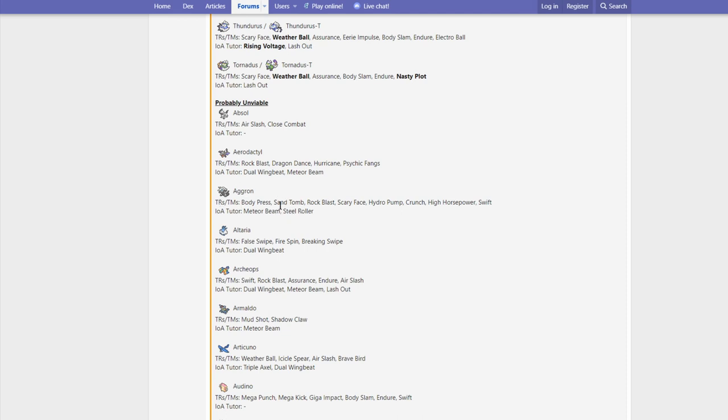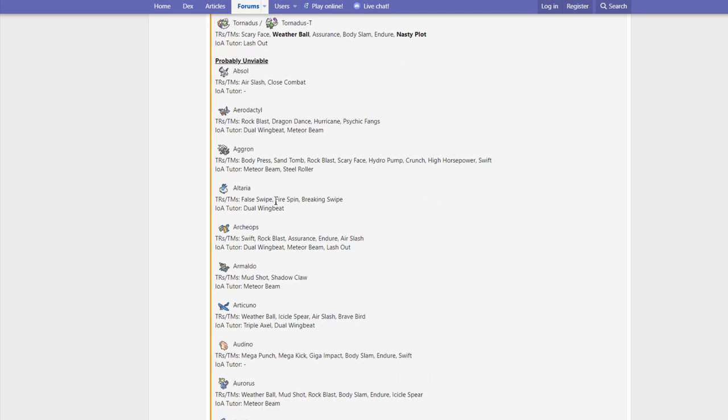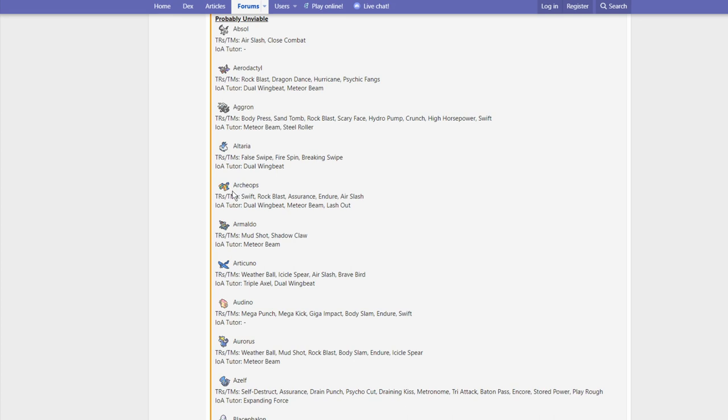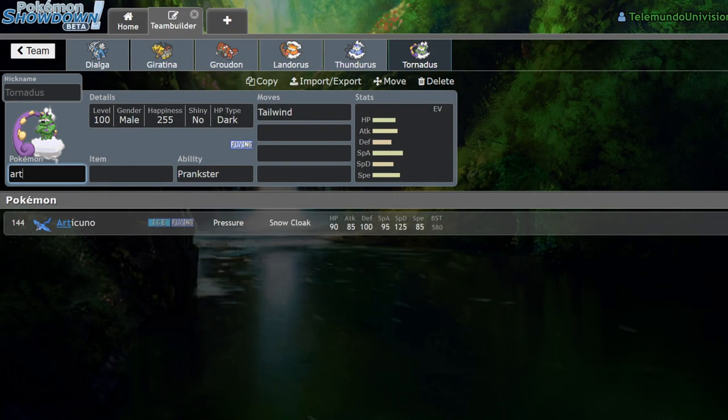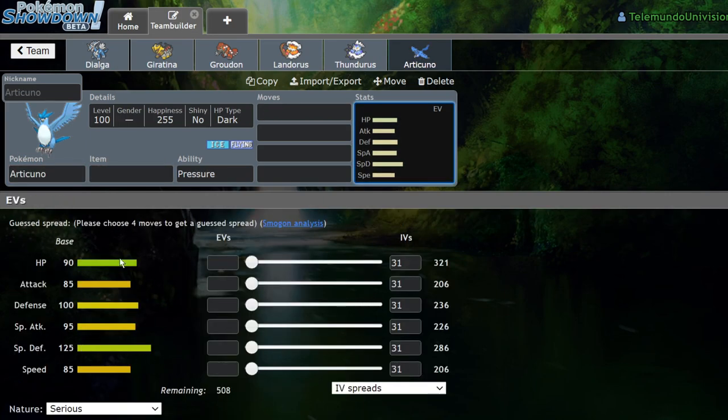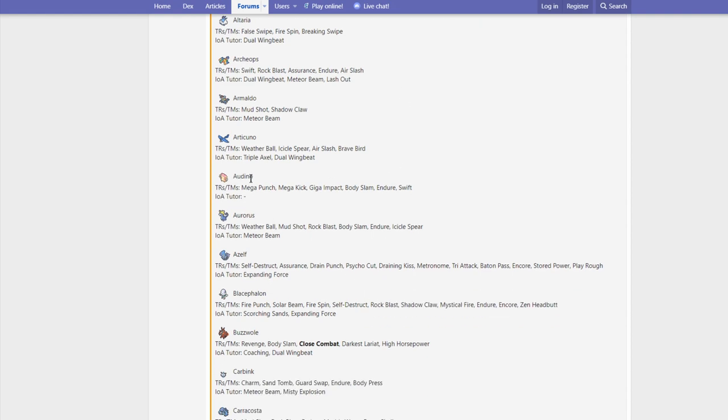Aggron — Body Press is huge because it can use its massive Defense stat to hit things. Steel Roller is pretty big too. Altaria gets False Swipe, Fire Spin, Breaking Swipe, and Dual Wingbeat — nothing too big there. Archeops gets Dual Wingbeat, but it's not ever really going to be that viable in VGC. Articuno gets Brave Bird finally — but it's not very good coming off its low attack stat since this thing is more of a special attacker. Air Slash and Weather Ball are pretty cool. Triple Axel and Dual Wingbeat are interesting, but you're not going to run Triple Axel Articuno with only 85 Attack.